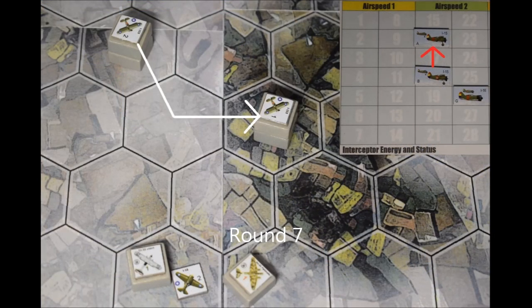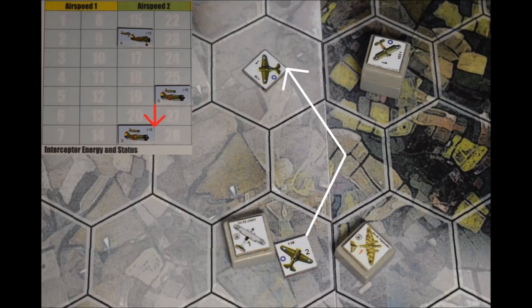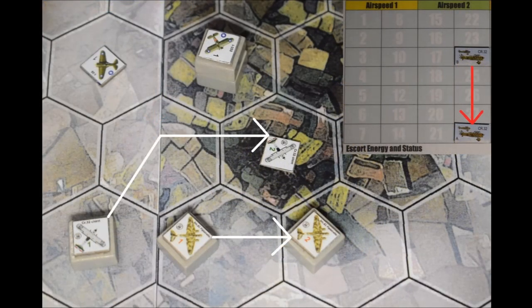On round seven, the I-15s weave left to stay out of reach of the escorts as they approach the bombers from up sun. Their energy drops two more to 16. The I-16s continue their hard left turn to escape the CR-32s or to draw them away while the I-15s engage the bombers. In the thicker air at level six, they gain no energy at airspeed two despite their speed rating of four, so the hard turn costs them five energy points due to their lack of agility compared to the biplanes.